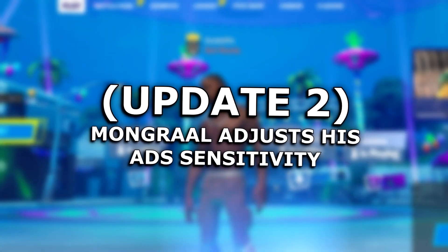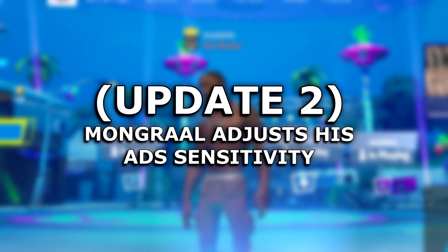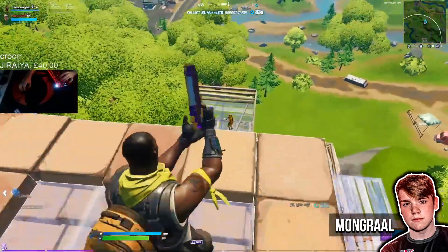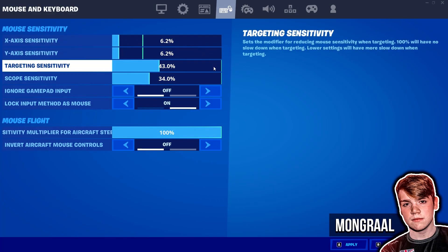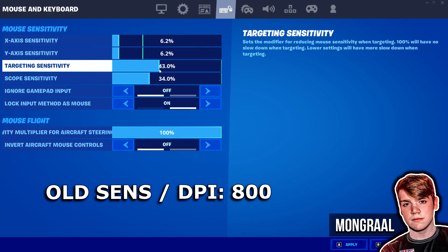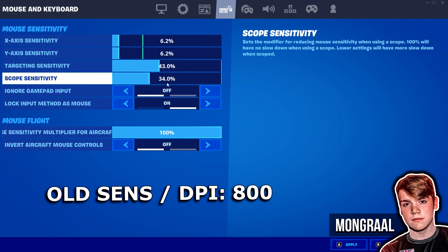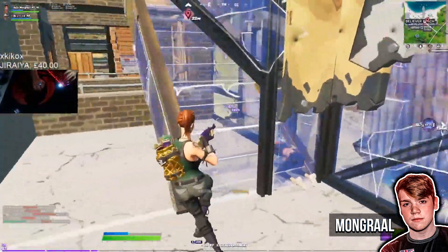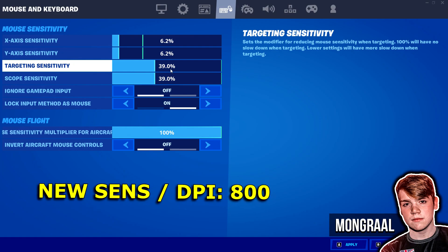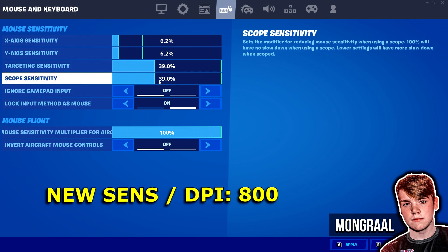Next up we've got an update from Mongrel, and yes, Mongrel's done it again — he's gone ahead and adjusted his sensitivity. He didn't change his X and Y, all he changed was his ADS and scope. Previously his ADS was on 43.0 and his scope was on 34.0, both at 820 DPI. However, those have changed — Mongrel is now using 39.0 on his ADS and his scope is also now on 39.0 as well.